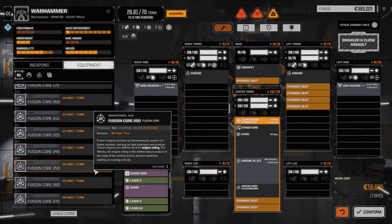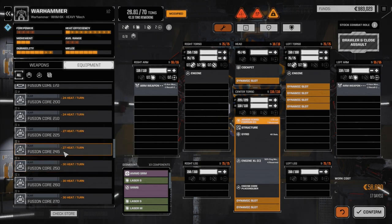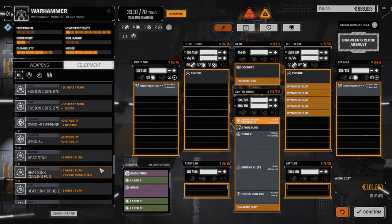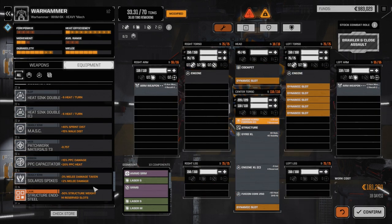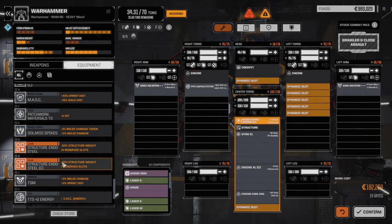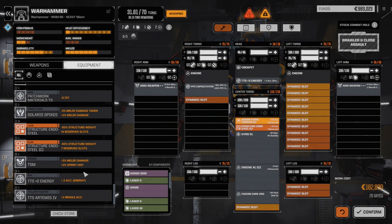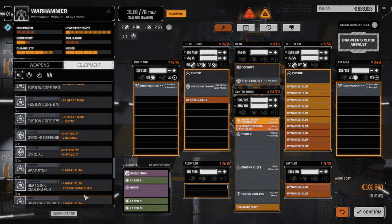We have the exchangers that go in in a minute. I'm kind of at a toss-up between a 250 or a 245 engine - the difference is only half a ton. Let's go with a 250 for now; we can always pull it out if we're not really happy with it. The XL gyro we definitely want. Then we're going to drop in the double heatsink kit - we definitely need that. We're also going to drop in the PPC capacitor. We need the TTS plus-3 energy in here.